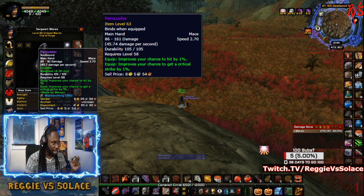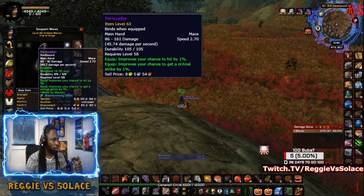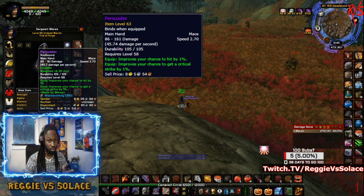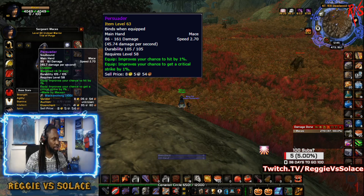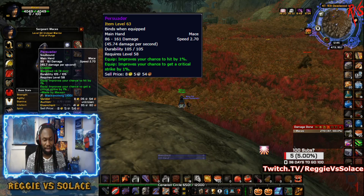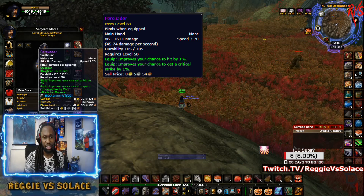The Persuader has a 2.70 attack speed and 161 top-end damage. Its equipped bonus gives a percent chance to hit, which is awesome — very few viable raiding weapons give that. It also gives a one percent chance to crit, which equals 20 agility for warriors. Rogues can use this weapon too, and it provides both one percent hit and one percent crit.